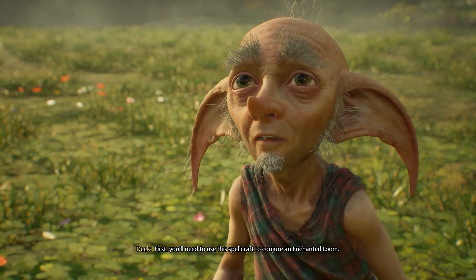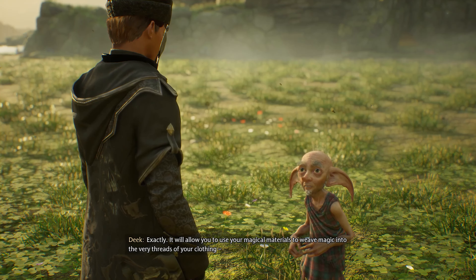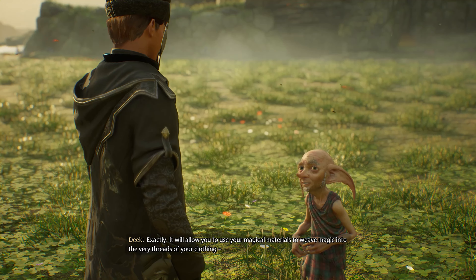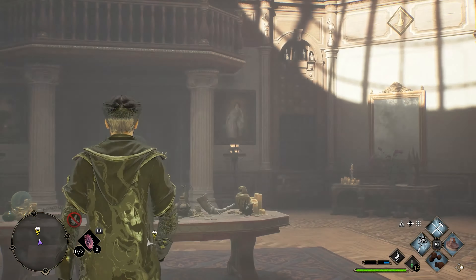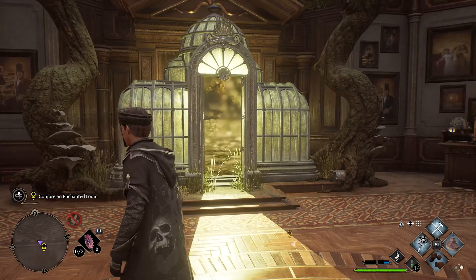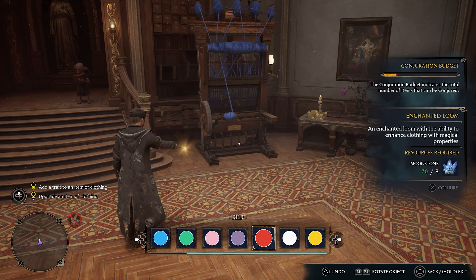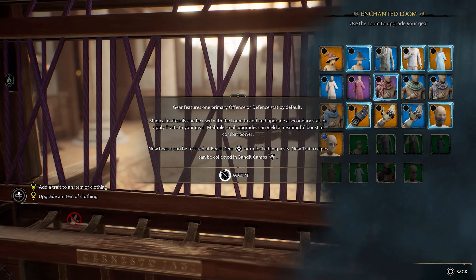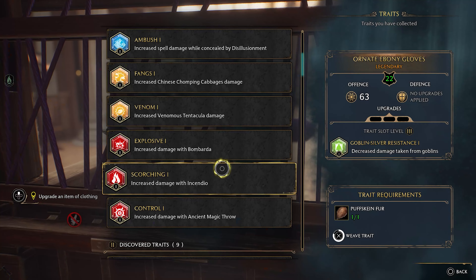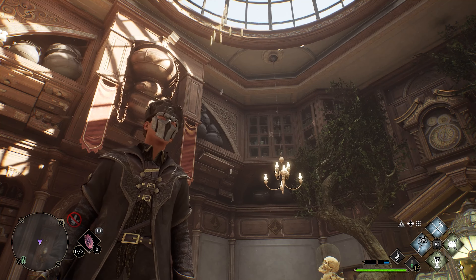You'll need to use this Spellcraft to conjure an Enchanted Loom. It will allow you to use your magical materials to weave magic into the very threads of your clothing — that's pretty cool. I gotta conjure a loom. There's a purple — I did it! I can enchant my gear, increase damage with Incendio. All right, I'm gonna leave this episode here — thanks for watching!